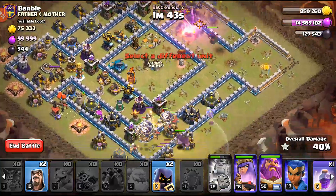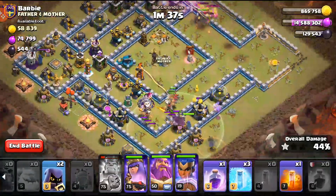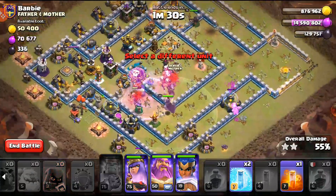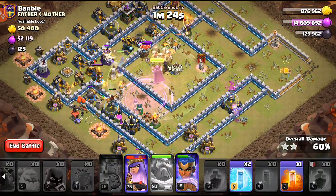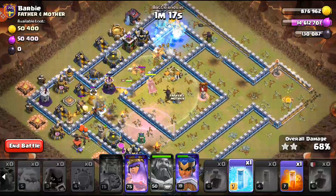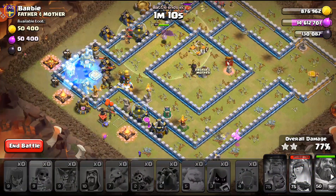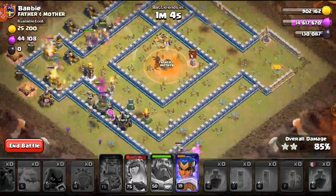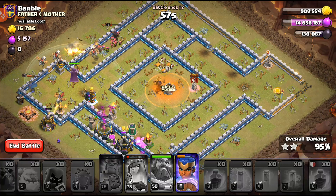King and Queen are working at the top, which is not bad. I'll start my Dragon Raiders down here and send the RC down with them. I'll pop the Grand Warden ability there and let the RC work with them. I drop the first Freeze on the Single Inferno and Eagle, then the first Rage for the Dragon Raiders. I'll pop the RC ability when the Headhunters step up — there they go. The Headhunters can actually take out the RC. I still have a Freeze for the Multi Inferno to save my Queen. The deployment went perfectly.